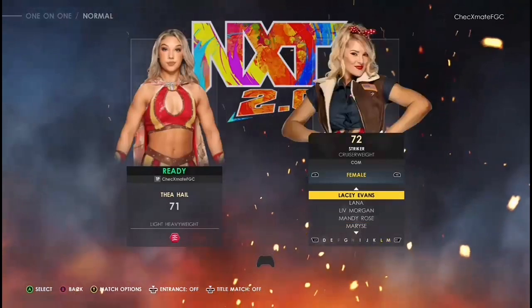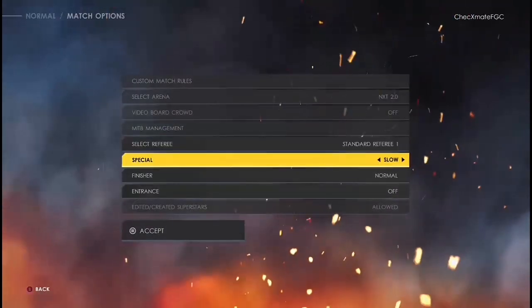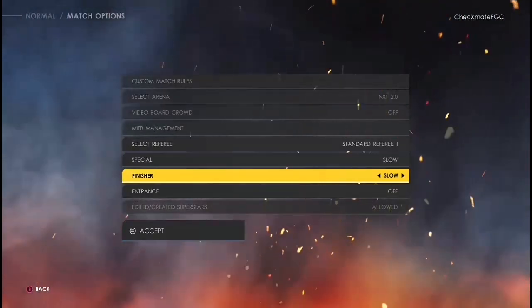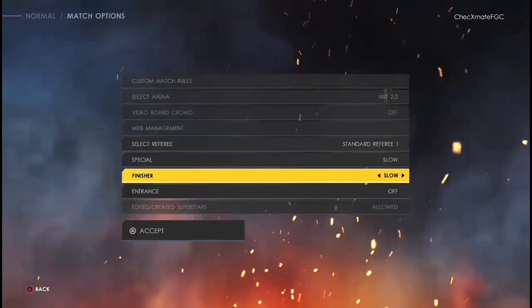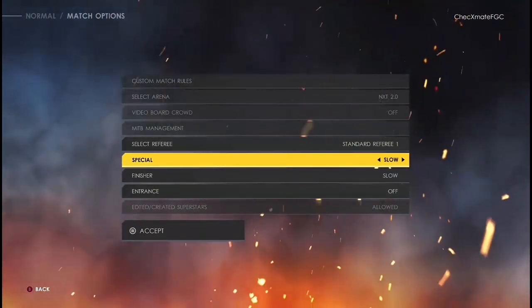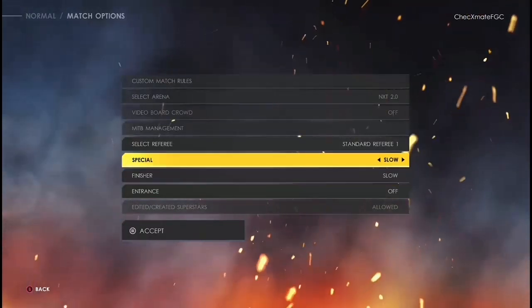For those of you using my attribute sliders, always set the special and finisher meter to slow. It doesn't matter what — I highly suggest you always turn it to slow, because it's unrealistic compared to real life. The finisher and special momentum builds up too fast in this game on default. If you are using my attribute sliders, which you can find on my YouTube channel CheckmateFGC, you will always put it on slow. This game is too arcade-y on the base side of things.